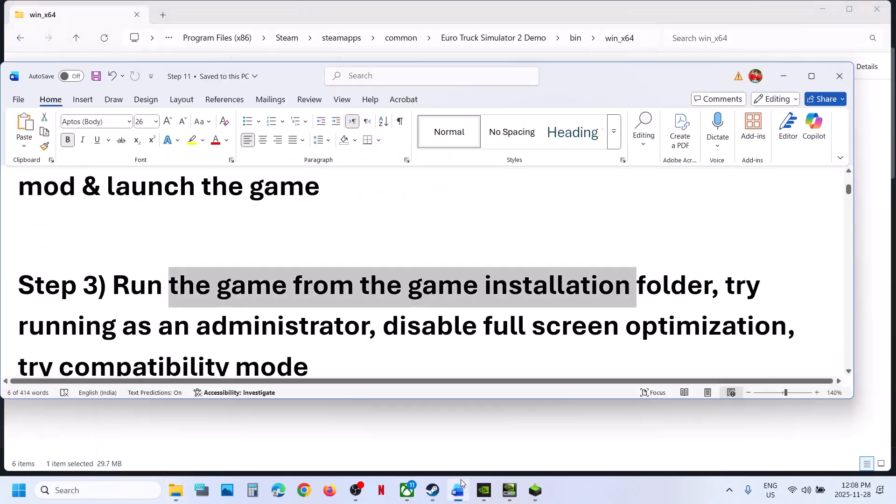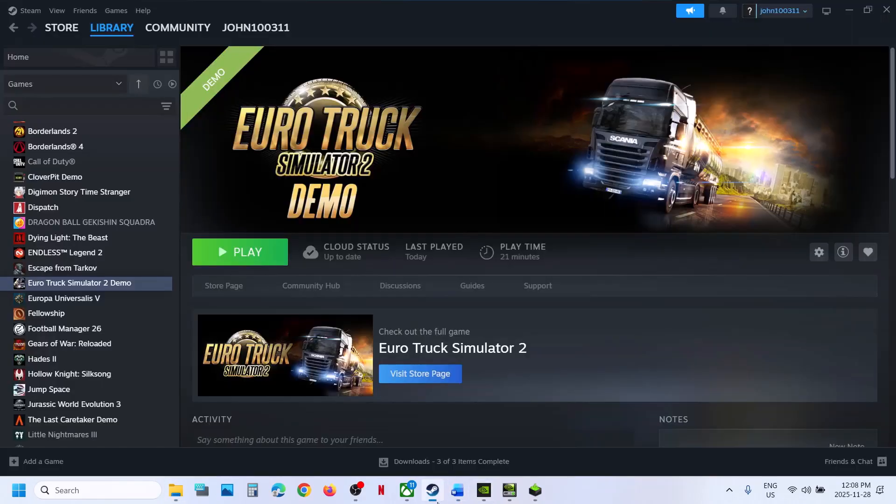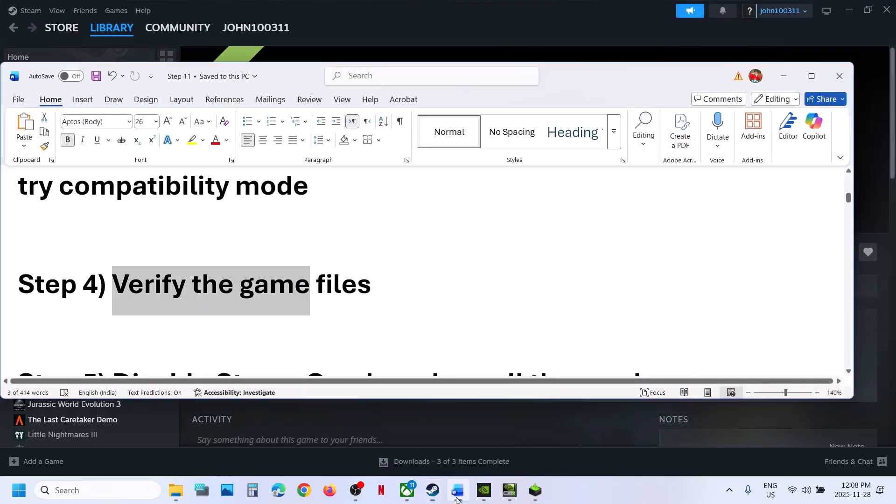The next step is to verify the game files — this is important. Go to Steam, right-click on the game, go to Properties, go to the Installed Files tab, and click on Verify Integrity of Game Files. Once the verification is 100% complete, launch the game and check.